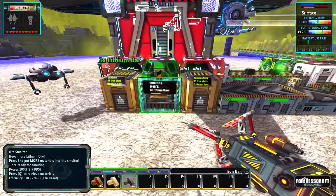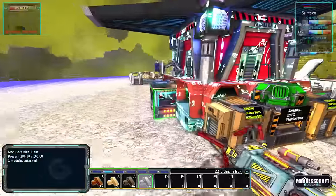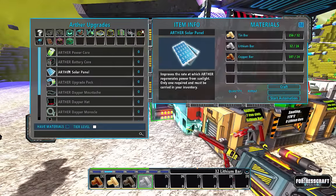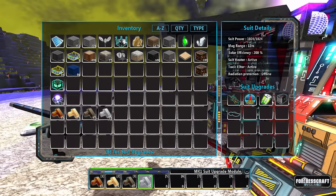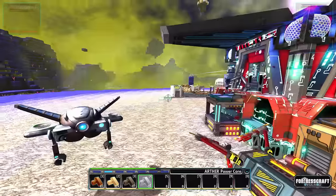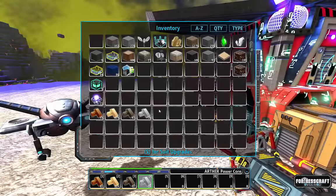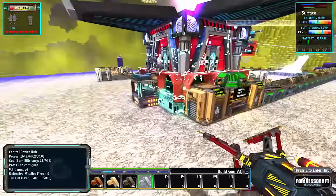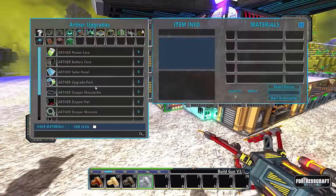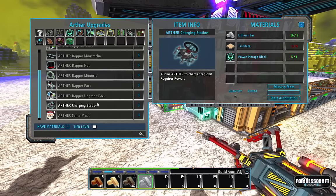Now that we've got some lithium let's move it down. I'm going to give Arthur some attention — I've got his solar power, I'm going to grab his core and his battery, then I can merge all three of those into one and move them back over. Now he charges much much faster in the sunlight, which is what we're going for.